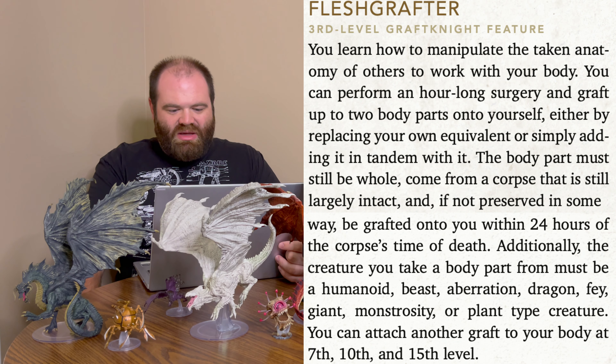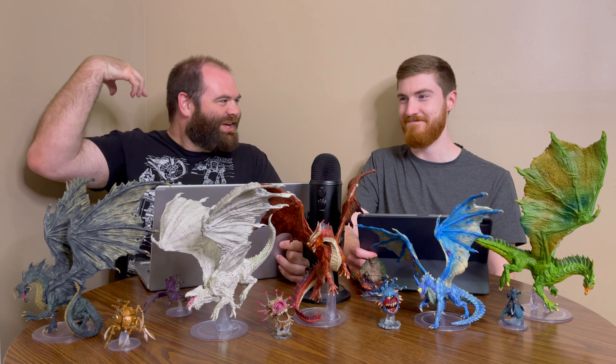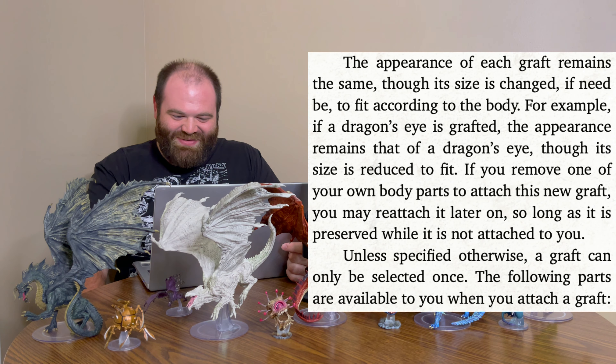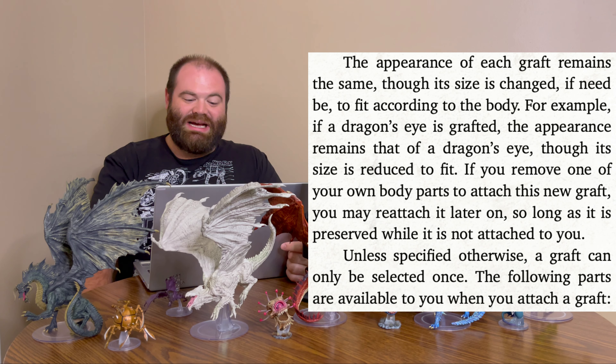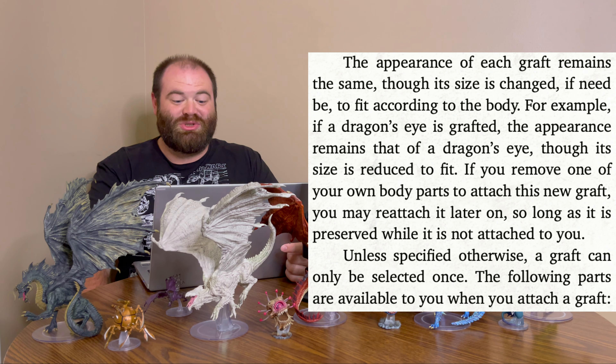The appearance of each graft remains the same, though its size is changed if needed to fit the body. So if you kill an adult black dragon and want its breath weapon, the head would be scaled down — imagine it on your back like a turret, leaning forward to blast. If a dragon's eye is grafted, it remains the appearance of a dragon's eye but reduced in size. If you remove one of your own body parts to attach a graft, you may reattach it later as long as it was preserved.